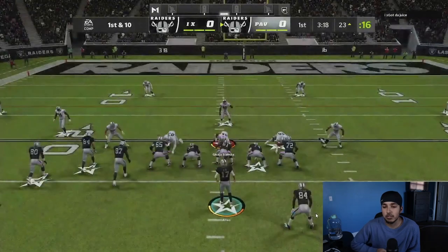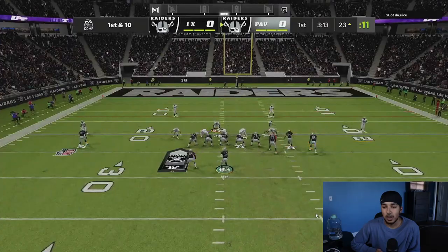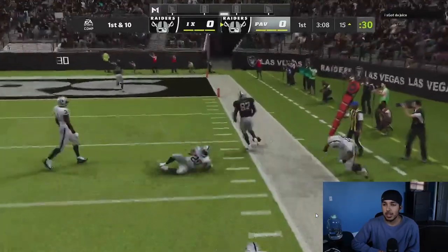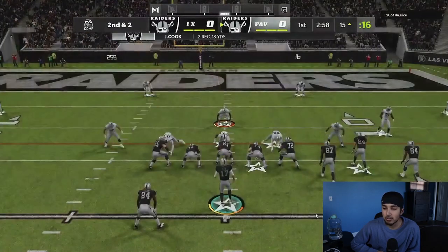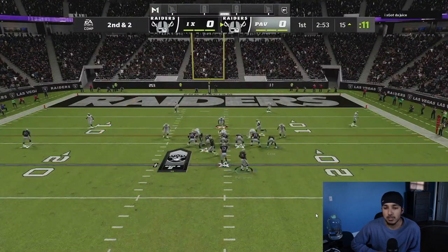Whereas last year with 3-5 wide, everyone's going to use their middle linebacker every play no matter what — you don't really need it last year like you do this year. We're going to run flood and make an easy read to the tight end, and we get 8 yards. This drive has been nice, but the way Sia plays on defense is he likes to play max coverage.